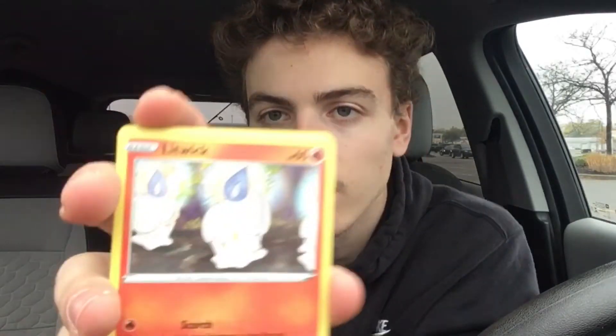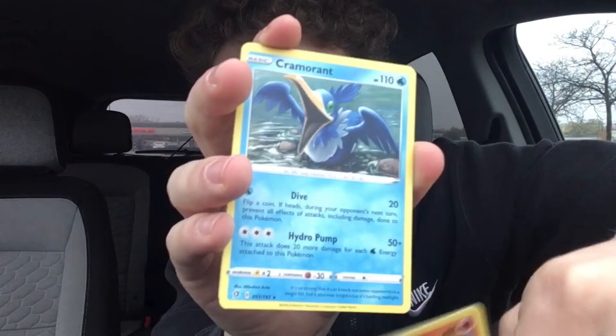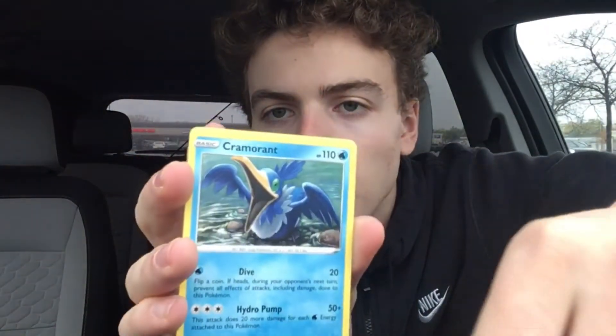It was four bucks, you know what I'm saying. Alright, next pack — we have a Lit Wick, and this next card a Crow Morant, and then a Psychic energy. So we've gotten energies out of both packs, which is kind of disappointing, but we do have two more packs, let's check them out.